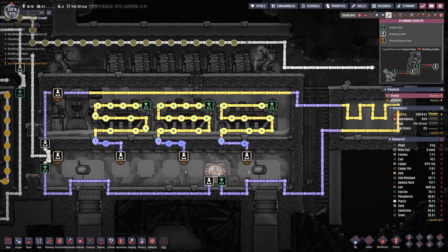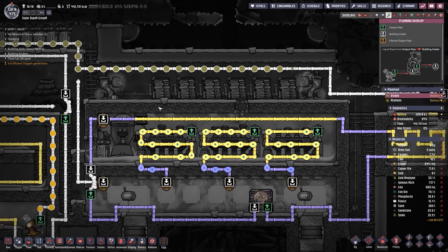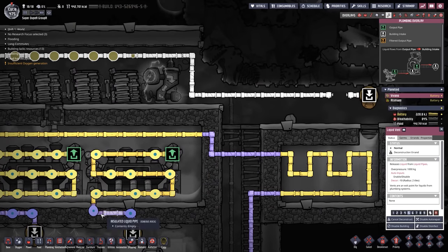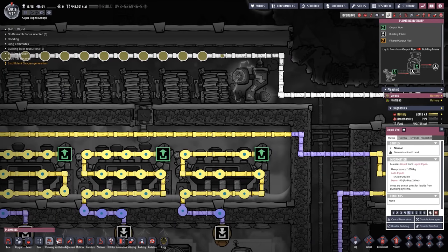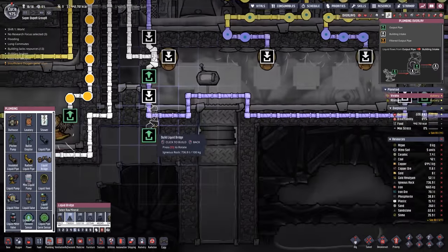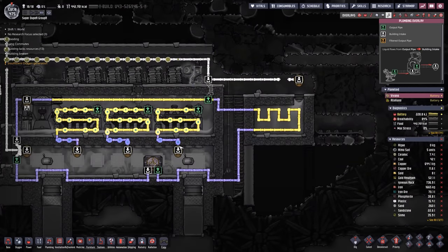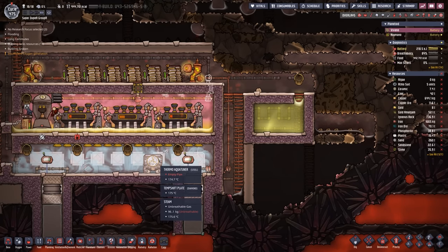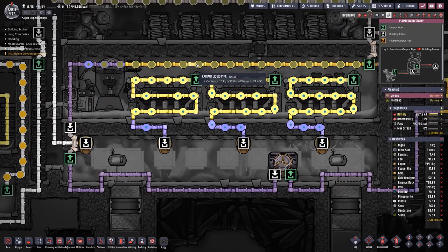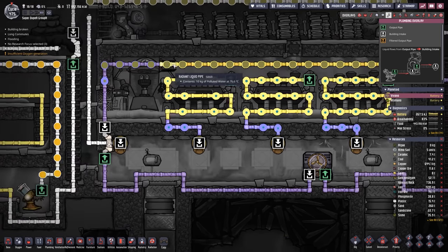We finally have enough steel to build the thermo-aquatuner. Holy crud, that took way longer than it should have. We need to set up some bridges to force the liquid to go only one direction, at least temporarily. We want to make sure the liquid is going to flow in the direction I intend it to. This bridge should already accomplish that. And then we can start pumping some of this polluted water through and see if this actually does solve our problem. Polluted water is going in now. Once it gets to the aqua tuner it'll be fine. It's coming in at about 67 degrees and it's already picking up about 13 degrees Celsius by the time it exits. It'll equalize a little bit over time.